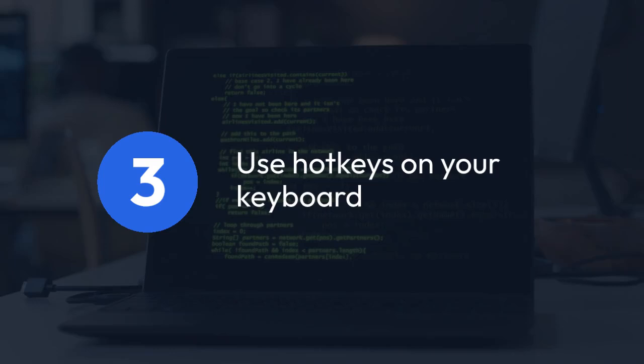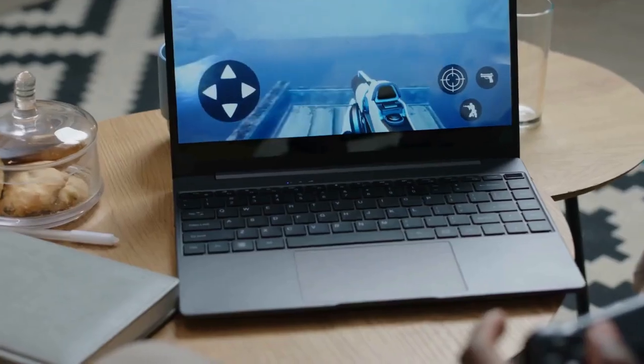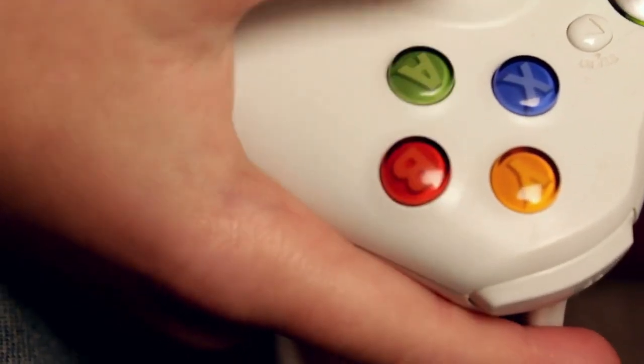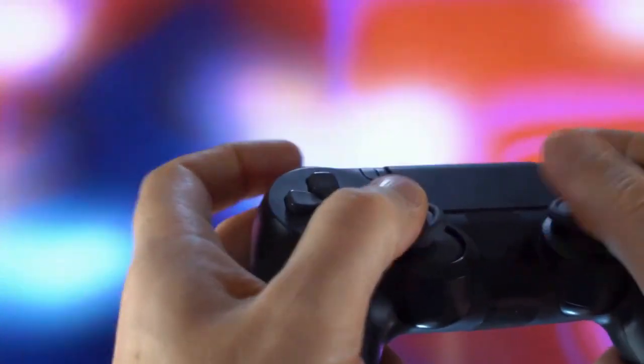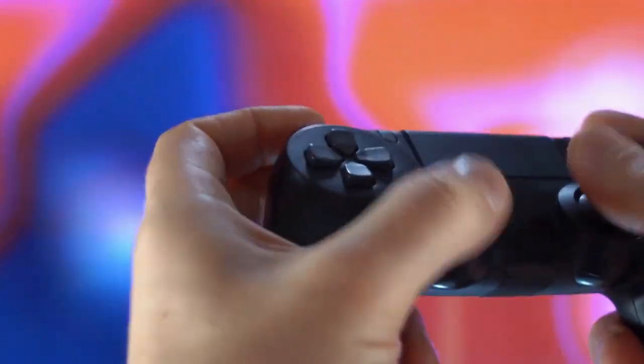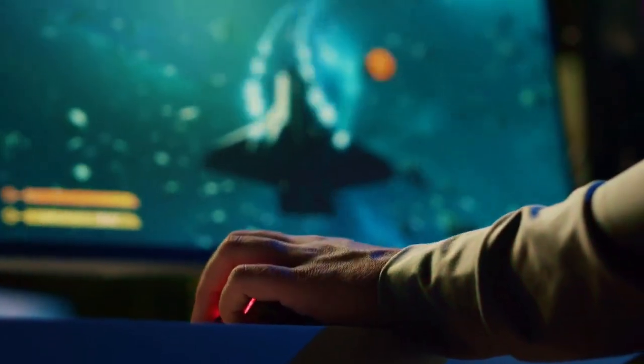3. Another method, although less common, is the use of hotkeys on your keyboard. If you have a keyboard connected to your Batocera system, pressing specific keys like SC or F12 might function as a quick exit command. Experiment with different keys if this option is available to you. Keep in mind that keyboard functionality depends on your system's configuration.